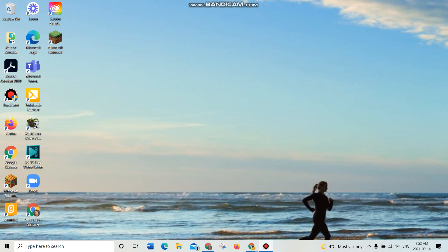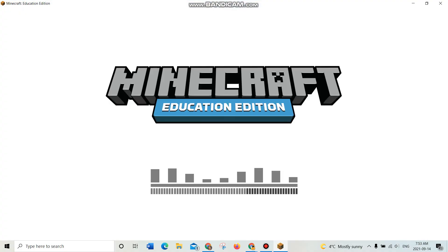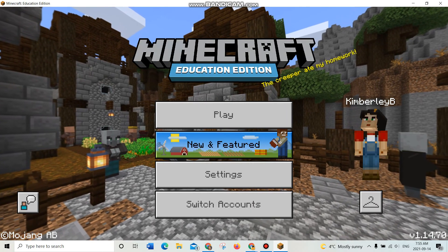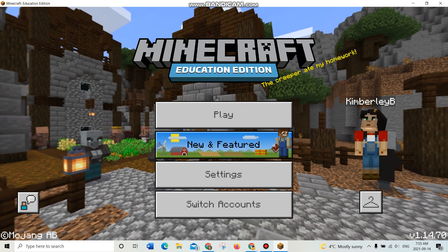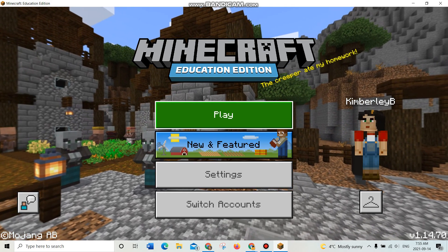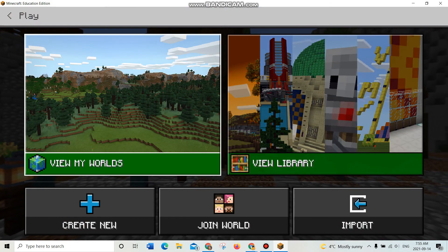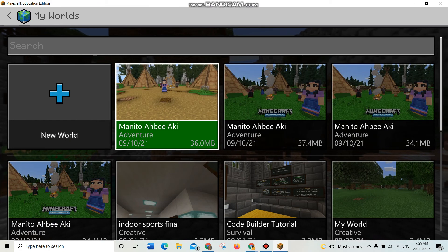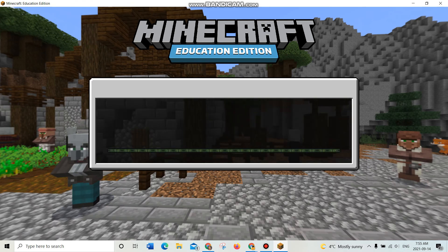We're coming back to Manitouabi Aki. You're going to have to find where you started last time, and you can do that by going to Minecraft EDU on your computer and loading it up. It does say that you need to sign in using your school account, so go ahead and do that. Then we're going to go back to play, find the world we created, go to 'View My World,' and here's Manitouabi Aki that we started before. We'll load that up and continue on.